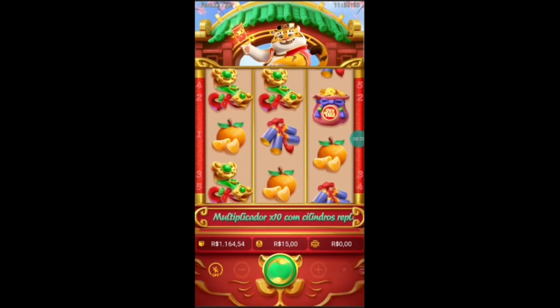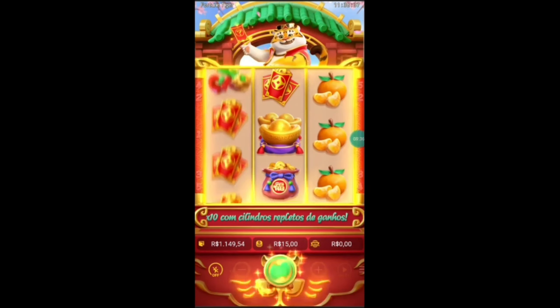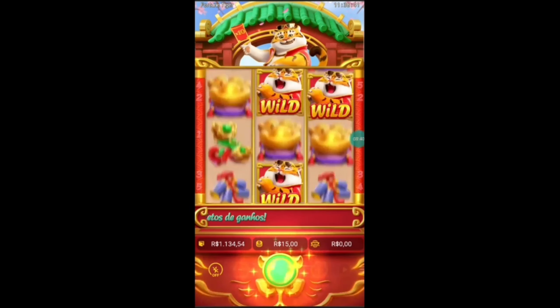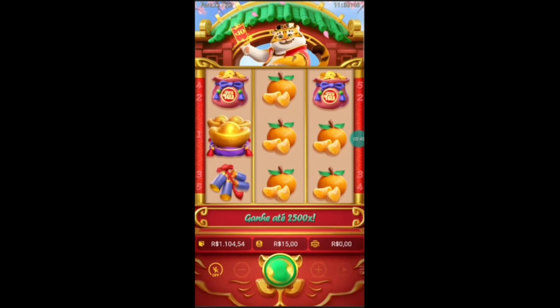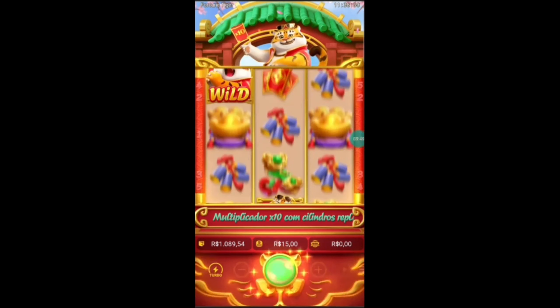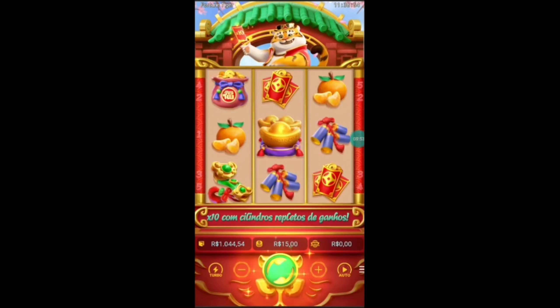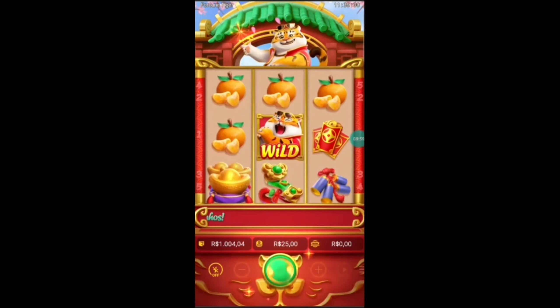Vamos aumentar. Bet de quinze pessoal, vamos testar. Cinco rodadas no normal e cinco no turbo. Agora sim pessoal, agora pesa no coração — porque uma bet alta dessa, a nossa banca vai rapidinho. Na questão de minutos a nossa banca tá zerada. Mais cinco rodadas no modo turbo.